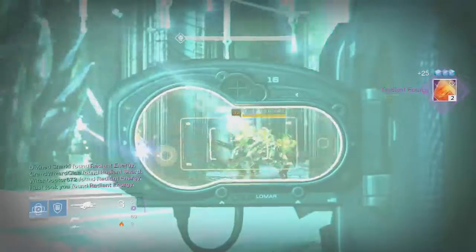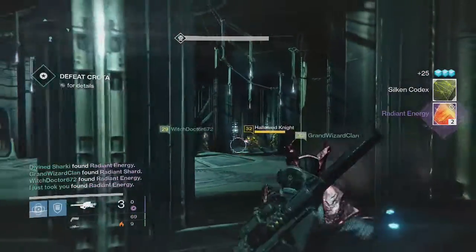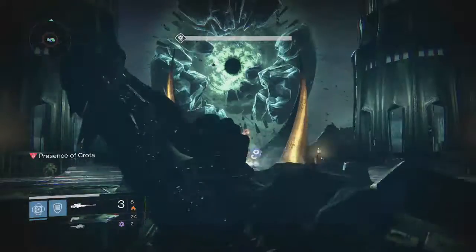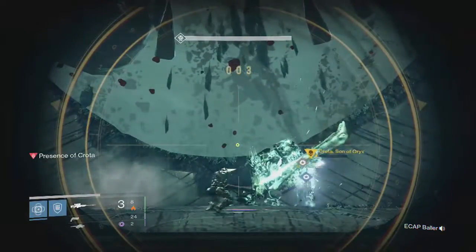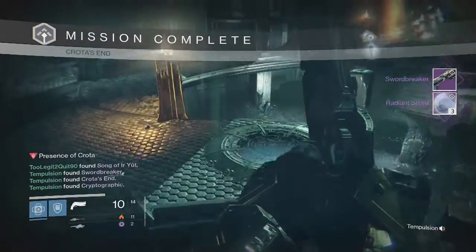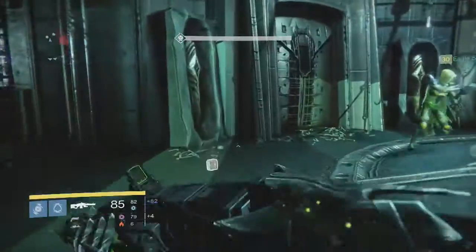Moving on to second Normal Deathsinger for my Titan — we get three energies. Okay. Normal Crota for my Titan — another Swordbreaker. Okay, nothing once again.